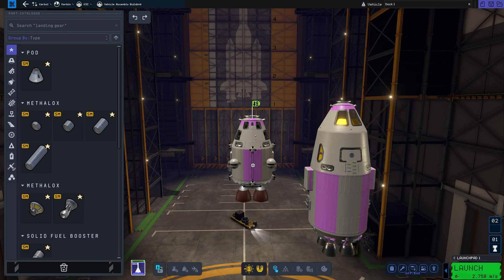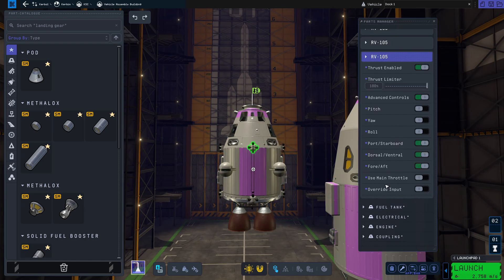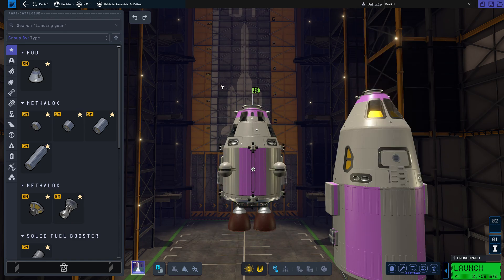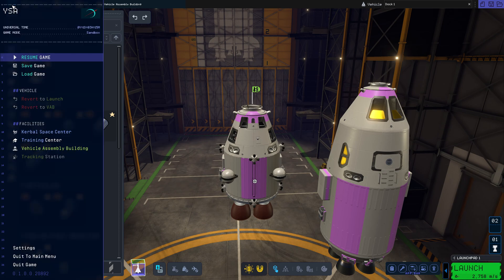So these are our two vessels. This is the one we are going to be controlling and this is the one we are going to be docking to. A couple quick things before we get started: your center of mass should be roughly equal distance between your RCS ports. If you click your RCS ports, it is easier if you enable advanced controls, turn pitch, yaw, and roll off, and just keep the three translation axes on. That enables us to use SAS to control pitch, yaw, and roll while we use our thrusters to control our actual movements.